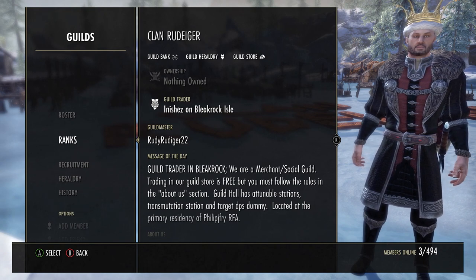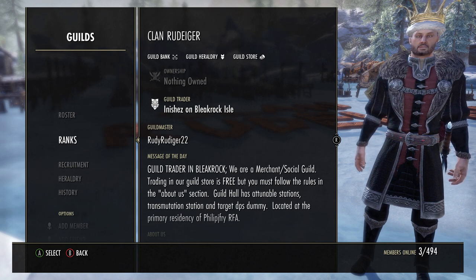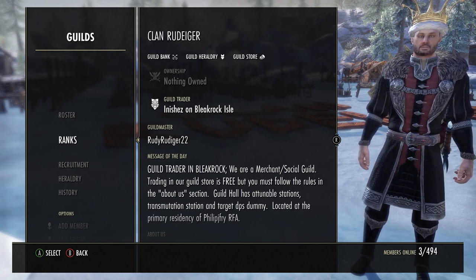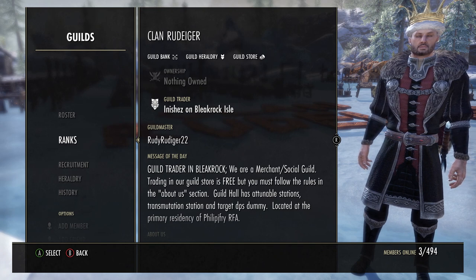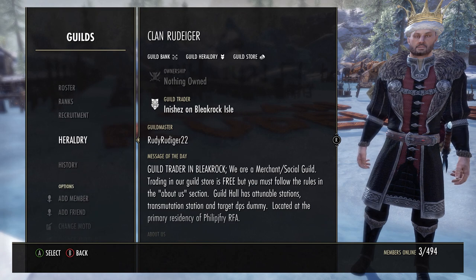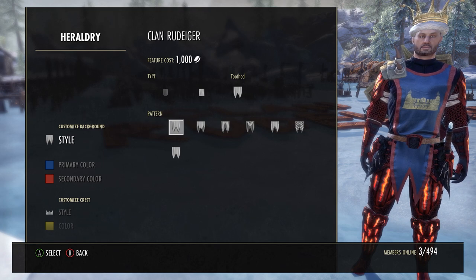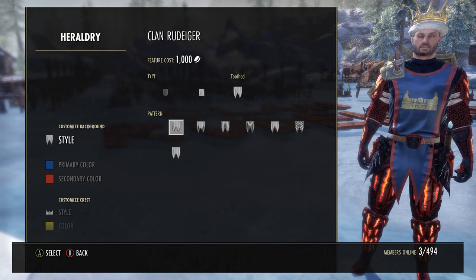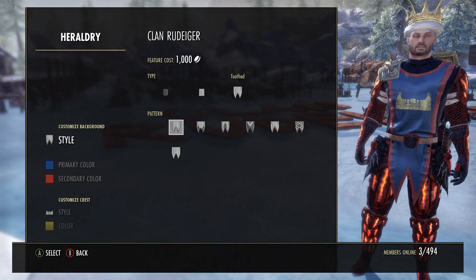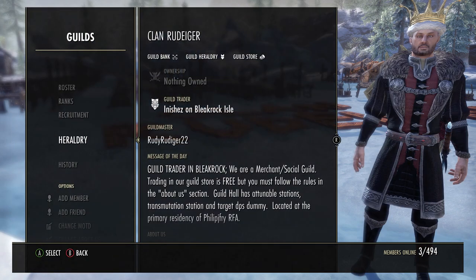Unless you pass the guild mastership on to someone else, you control the creation of ranks and titles within a guild. The guild master is also the only one who controls the creation of a guild tabard, found in the heraldry category. As you can see, that's how my guild tabard looks — I can control the style, logo, and color of the tabard, but the guild master is the only one with control over that.